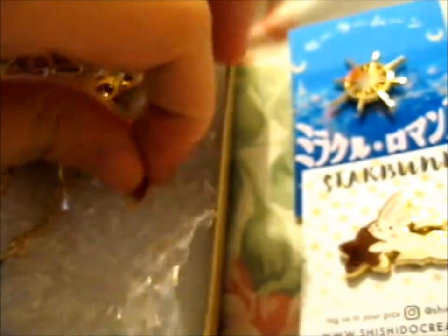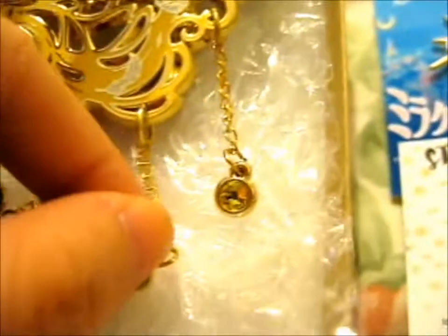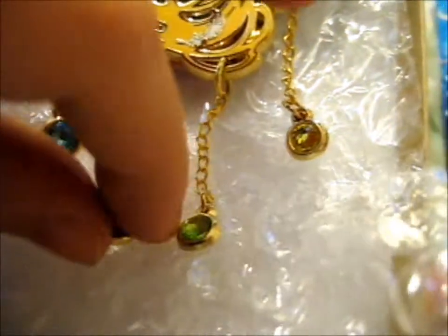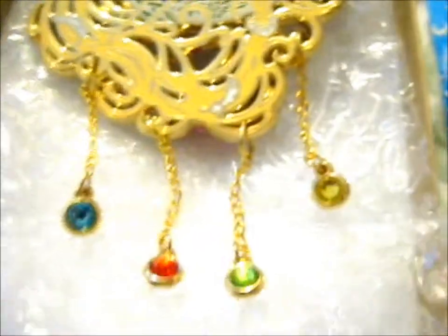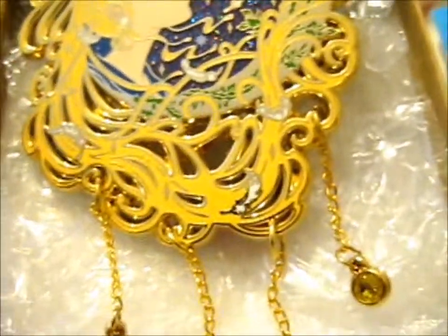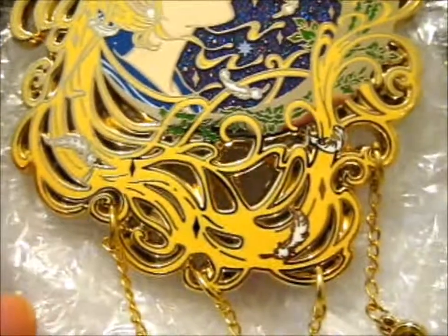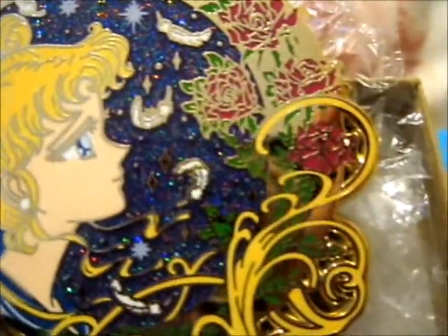I don't know if I can show you. So this one is like the yellow one to represent Sailor Venus, I believe. This green one — Sailor Jupiter. Sailor Mars for this red one, and Sailor Mercury — there's this blue one. That's what I think they're supposed to represent. It's so pretty. I think half the reason is it's Sailor Moon, and it's beautiful. The other half is because it's got dangly jewel-y bits. But it's so beautiful and so detailed.